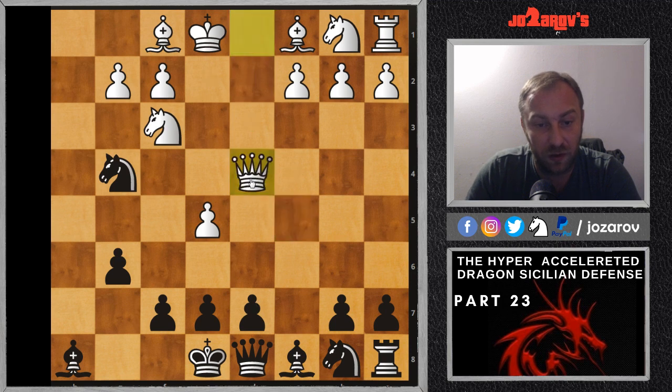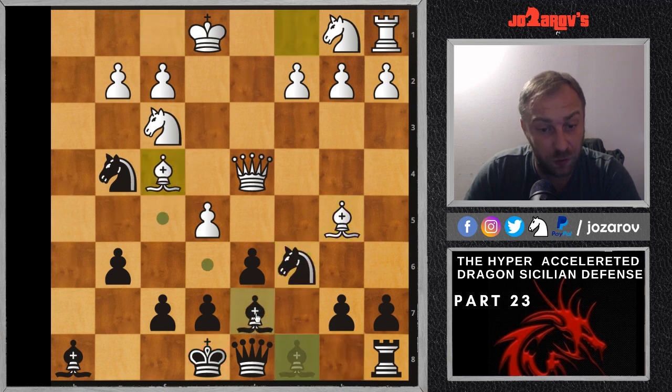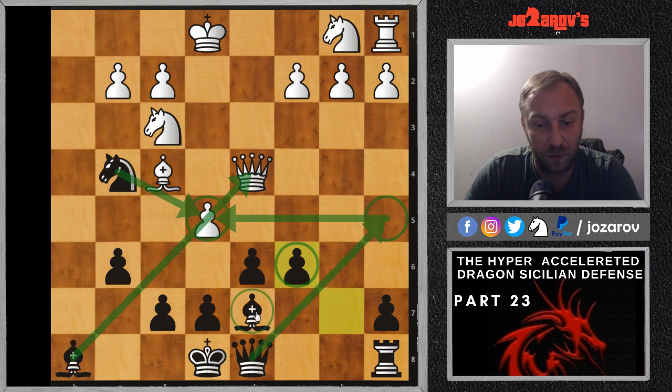White can try the move D4 immediately, but you can simply take it out. After queen takes on D4 attacking the knight, we have a very important move — D6. If your opponent tries bishop on B5, you can simply continue with knight on C6. After bishop on F4 we have bishop on D7, then after bishop takes on C6 we can take with the pawn on C6, and again we've solved the problems. The idea in the next move is to play queen on A5, really challenging this pawn on E5.